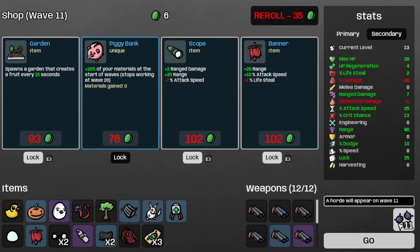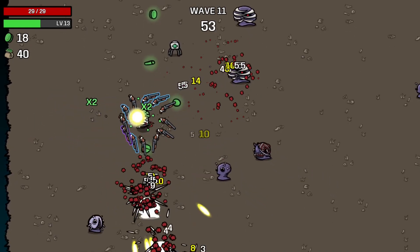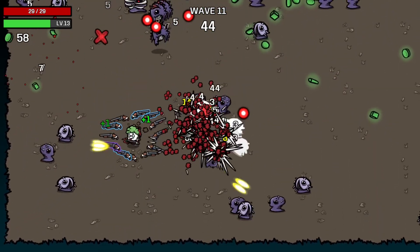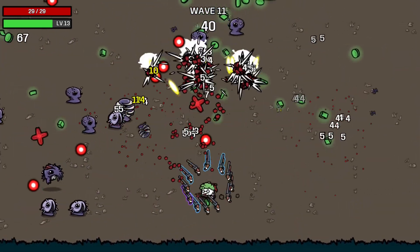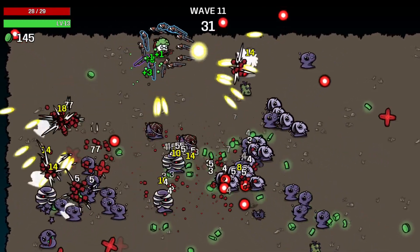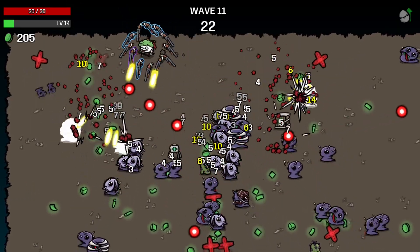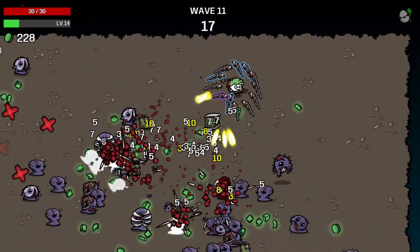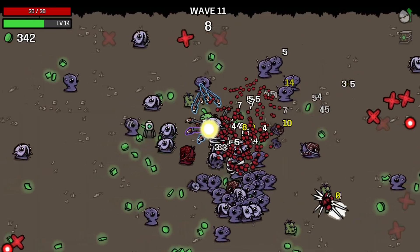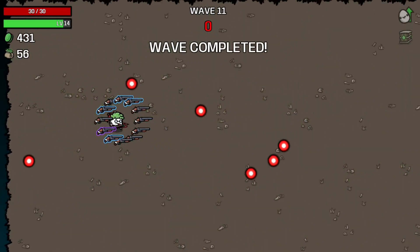Let's move on to wave 11, which is a horror level. I think our shotguns might be up to the task. Yikes — if only I was fast enough to dodge that. Some wings would be nice, because the potato gives wings, apparently. We're keeping the enemies at bay, so that's nice to see. Let's take some unnecessary damage and grab some more materials — I'm going to have to work on that harvesting stat. Wave completed.